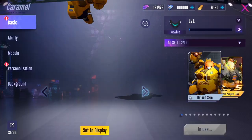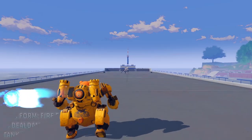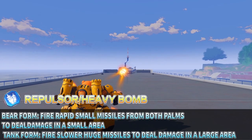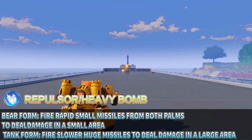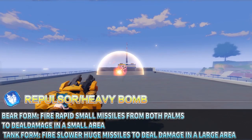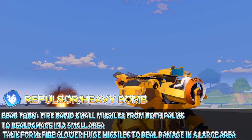Caramel Skills. Repulsor Heavy Bomb: Fire rapid small missiles from both palms to deal damage in a small area. Fire slower huge missiles to deal damage in a large area.